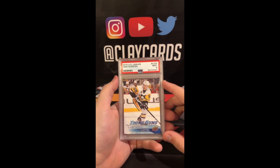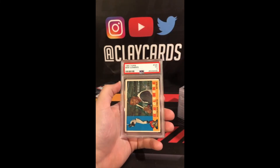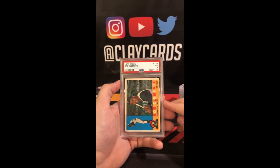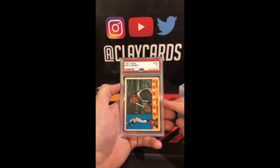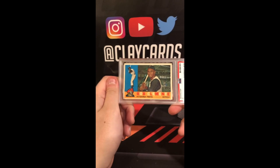Jake Gonzalez UD Canvas 9. And last card — a 1960 Topps Roberto Clemente, 3. Or Bob, if you prefer.